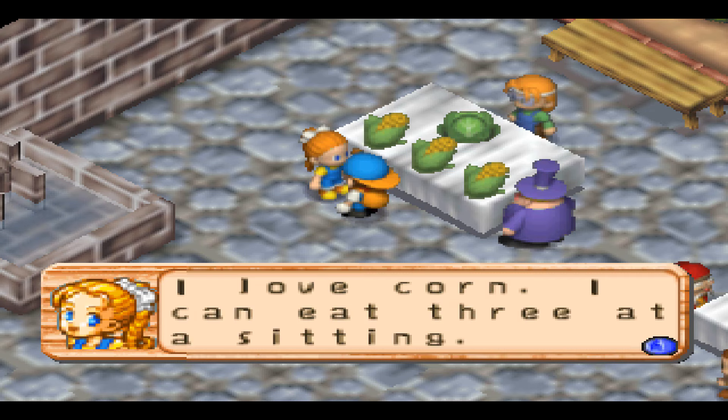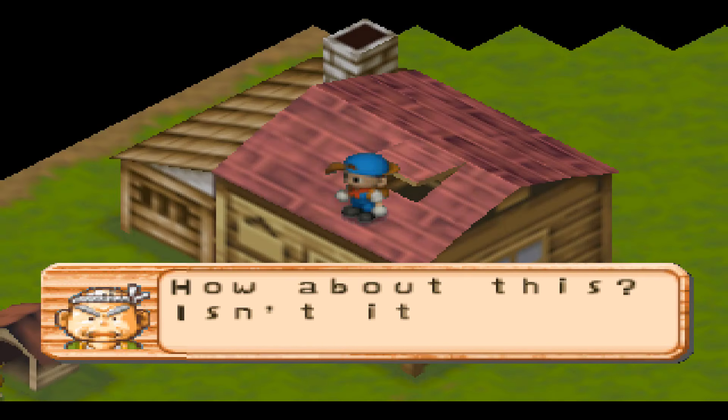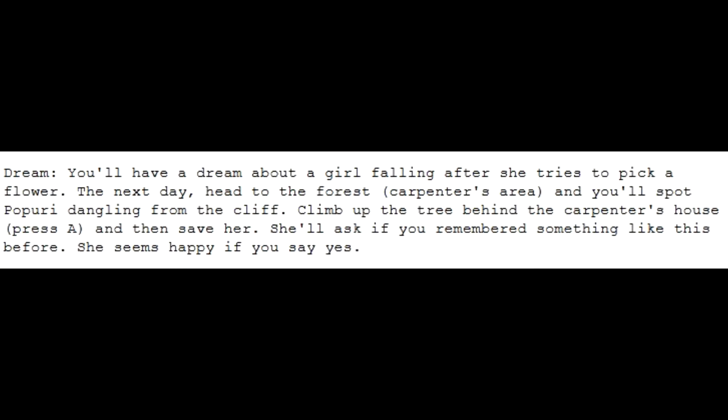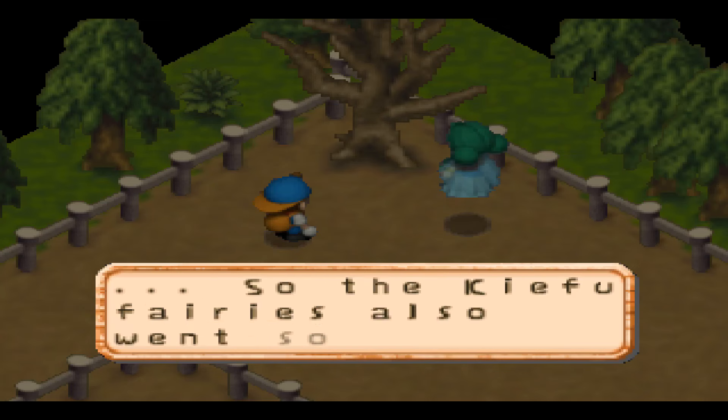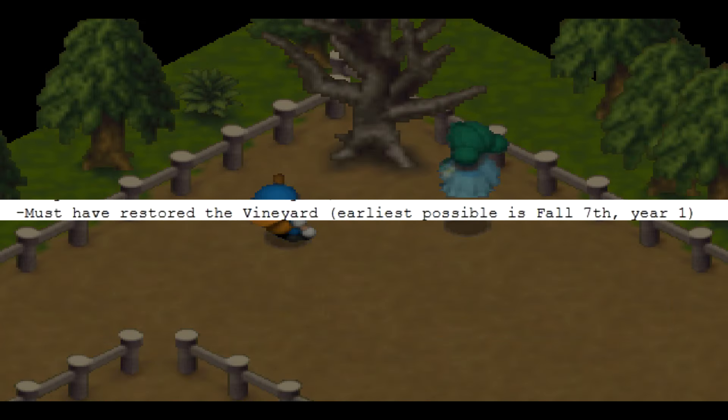It's good that Ann tells you she loves corn at the vegetable festival. It's sad that you lose content permanently — nothing should ever be lost forever in a video game. Like you can't restore the vineyard if it's past year one fall. And to restore the vineyard, apparently you have to give Duke the bartender tons of blueberries, and only then will he decide to make a specific one. And you have to have a friend at the harvest sprite so they'll talk about it. How was I supposed to know any of that?